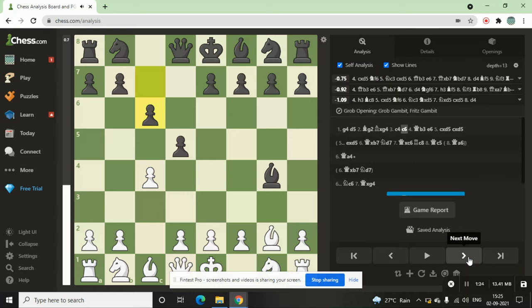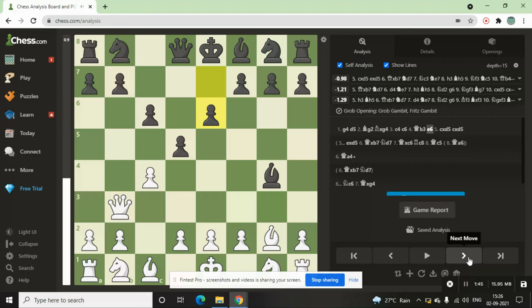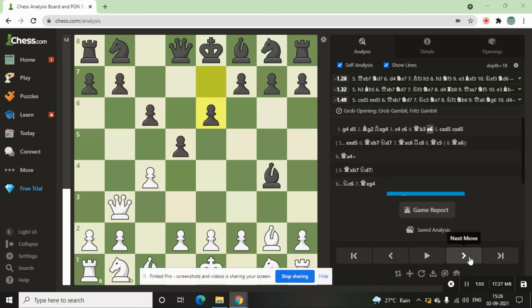In the defense, if Black captures that pawn it's not a good move — it's equal. Some GM level players think you only need to support your pawns and not attack, so that's why capturing the pawn is not a good move. Now Black plays c6, and after that you can give one more support to the d5 pawn.